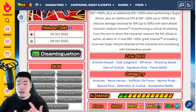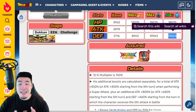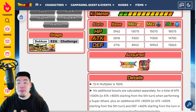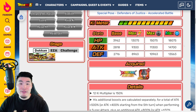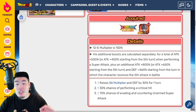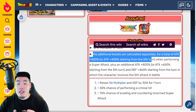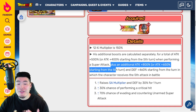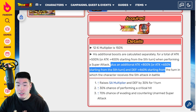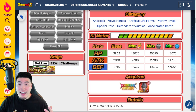This guy basically gets a ton of defense and 50% damage reduction, making him one of the best slot 1 units in the entire game. In the beginning he's not getting damage reduction for the first turn, but he does have guaranteed guard. So while you're building that damage reduction, he's still getting guard for the first 4 turns. Links are Android Assault, Cold Judgment, RR Army, Shocking Speed, Hero of Justice, Signature Pose, and Fierce Battle. Categories are Androids, Movie Heroes, Artificial Lifeforms, Worthy Rivals, Special Pose, Defenders of Justice, and Accelerated Battle. He gets up to 13,563 DEF at Rainbow status — a crazy defense stat that really helps his tanking.